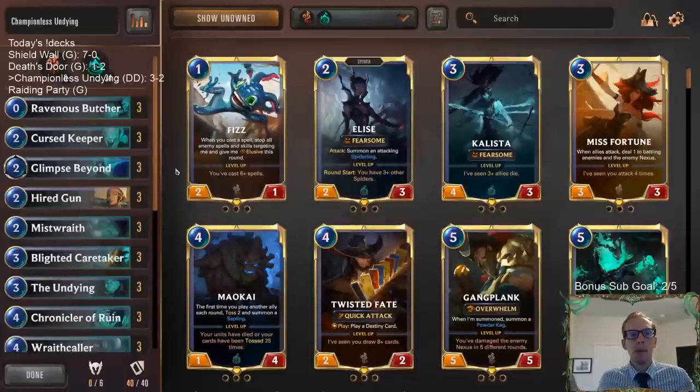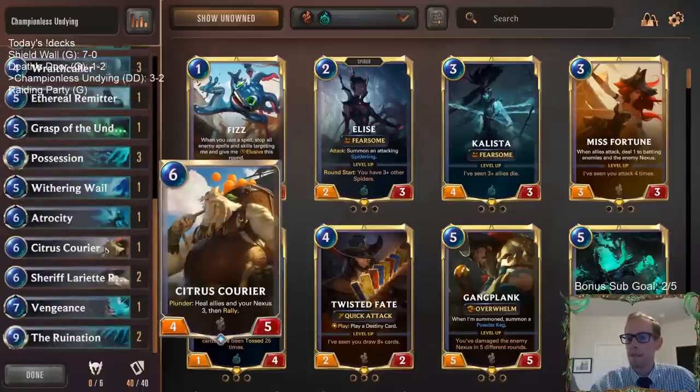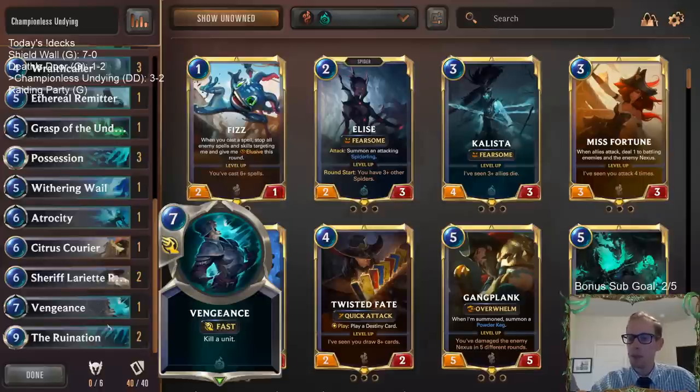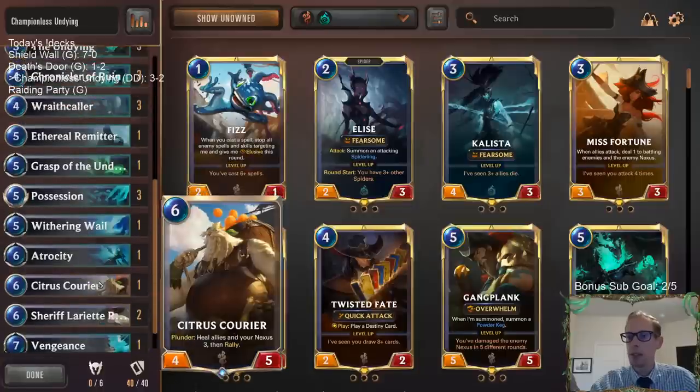There we go — that's Championless Midrange. It's always good to find more budget decks — these decks are kind of budget friendly. Initially you played three Sheriff and one Courier, and the Courier was pretty good. I like Courier, but I think I like Sheriff a little bit more — I liked that 6/5 body, like that was important having something that was 6/5.